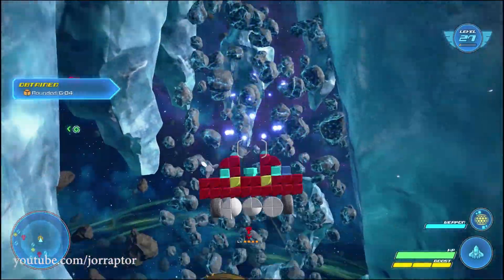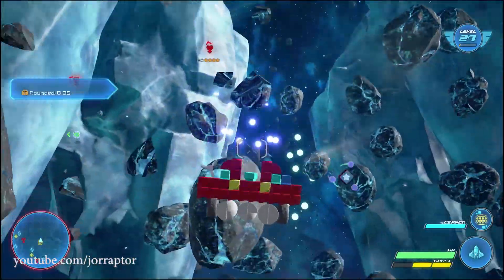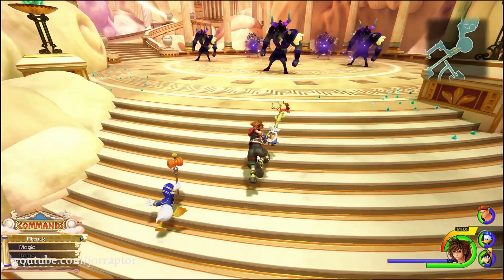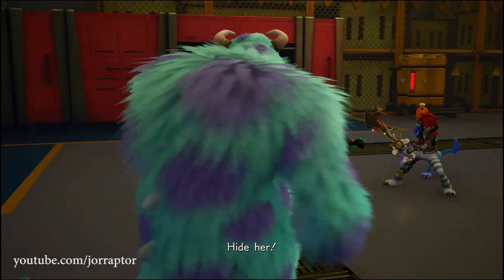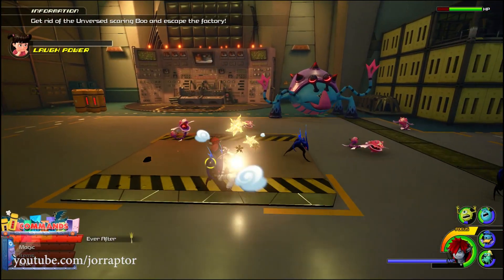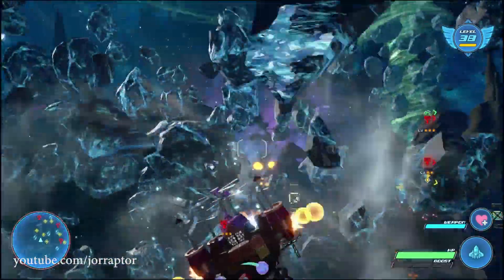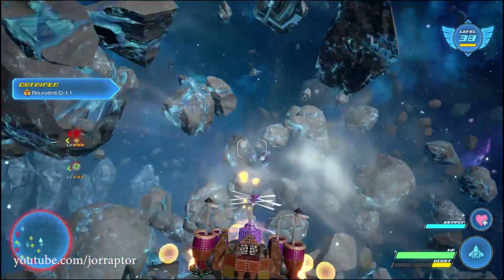This will help you get your Keyblades to a really high level, which will help you a lot during the rest of the game. At some point you will likely be out of pulsing gems, which you can get from enemies like the Sutters or the giant blue turtle enemies in the Monsters Inc world — so it's worth going back to kill those monsters. For asteroid farming you also want some firepower, so you can make your own gummy ship with the gummy editor and add some nice offensive power.